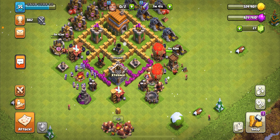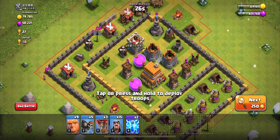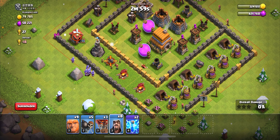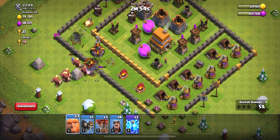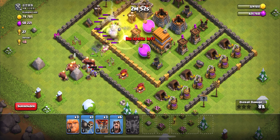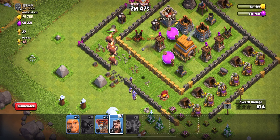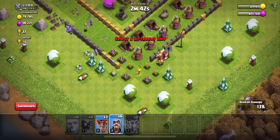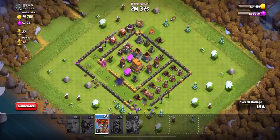Our army has finished training — the new attack army we're going to be trying out. Let's try it out on this base. We're going to drop a few wizards here with a few wall breakers to try to get in. Giants behind — boom boom boom! Got them in. Let me grab all this loot. As soon as I get that air defense down, I'll drop the balloons.